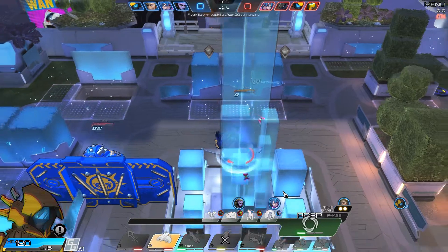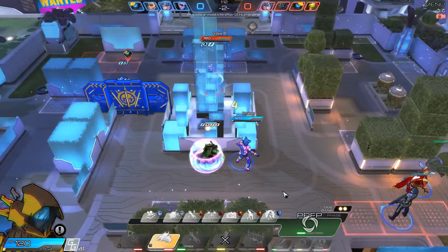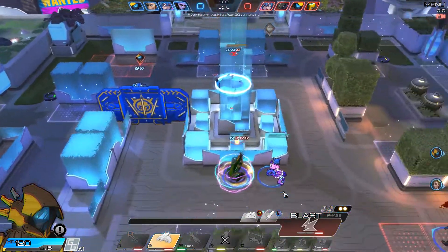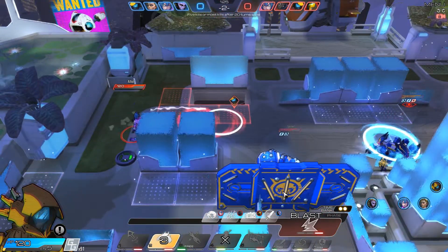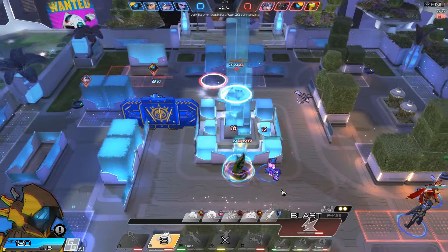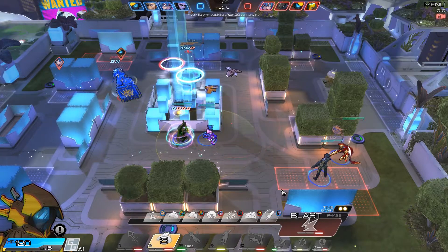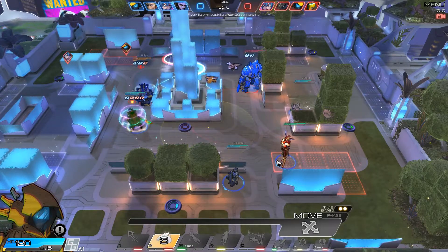That shield was a little unnecessary but whatever. I expected the Asana to dash that way. Well, that's sad — my Rio is just gonna hang around. Shield is down and mending swarm is down, so that's actually gonna work out pretty great in our favor.